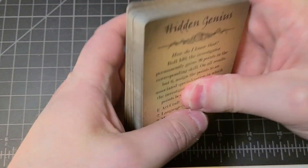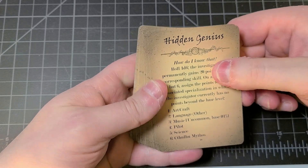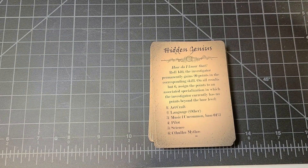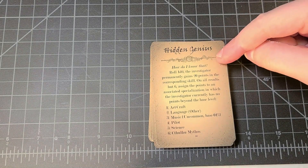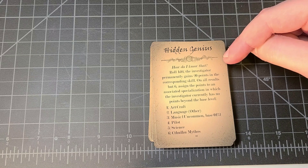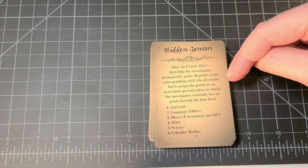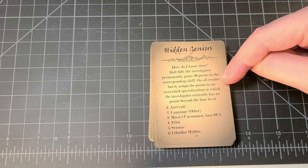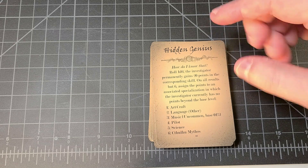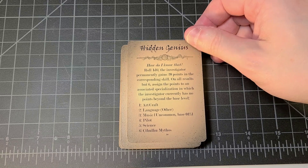I'm not going to show all the cards since I'd love for money to be made off of this. Right off the bat we have 'Hidden Genius' — roll 1d6. The investigator permanently gains 20 points in the corresponding skill. On all results but six, assign the points to an associated specialization which the investigator currently has no points in beyond the base level.